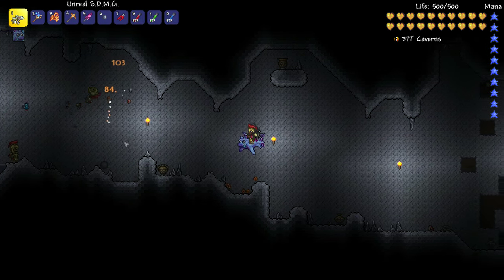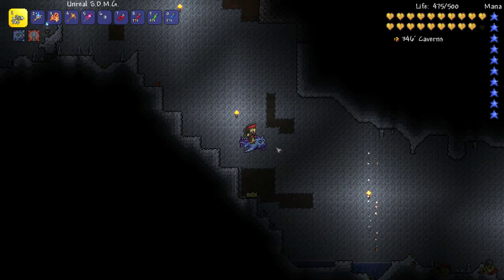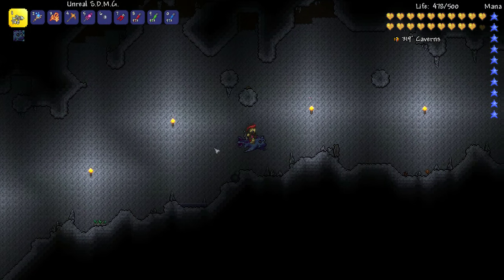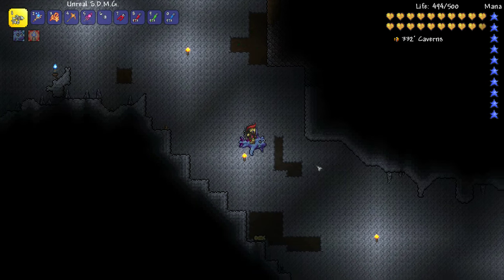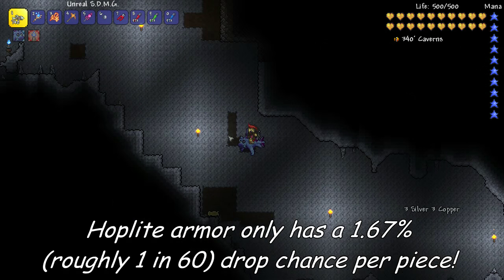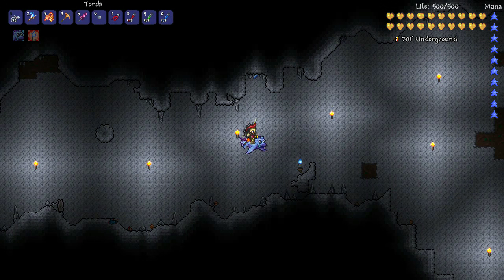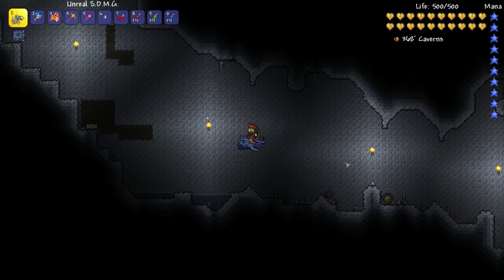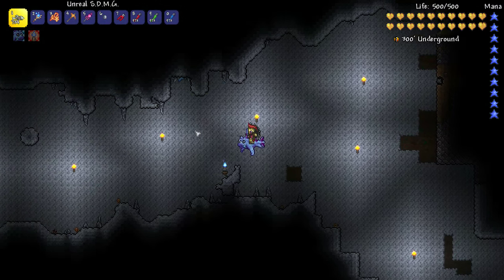Coming in at number 5 on the list is the Hoplite armor. It's dropped from the Hoplites in the marble biome, which is one of the new biomes in the 1.3 update. I kind of like it — it makes you look like one of the Hoplites, it's really awesome. And if you're collecting their throwing javelins, it's really cool. My problem with the armor is that it has no set bonus at all. It only gives you 7 defense, and I think for the difficulty in defeating the Hoplites and dealing with the Medusas as well, it's a bit of a missed opportunity. I was hoping it would have some sort of throwing weapon bonus attached to it to flesh out the throwing character. Hopefully they investigate it in the 1.4 update. Personally as it stands, I'd be more likely just to make a silver set rather than collect this armor.